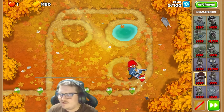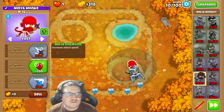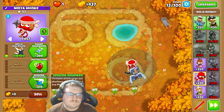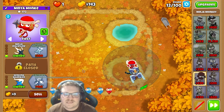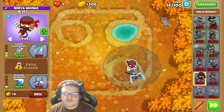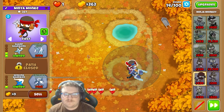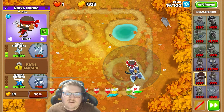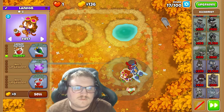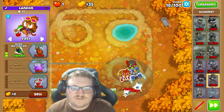Now we're going to use a ninja right here. With the ninja we are going for ninja discipline and a sea king shurricane. And we can have sea king hurricane with sharp shurricanes. Basically alone this should beat a lot of the rounds early. It's actually really basic how we do it. I'm going to place this guy right here. This is good.